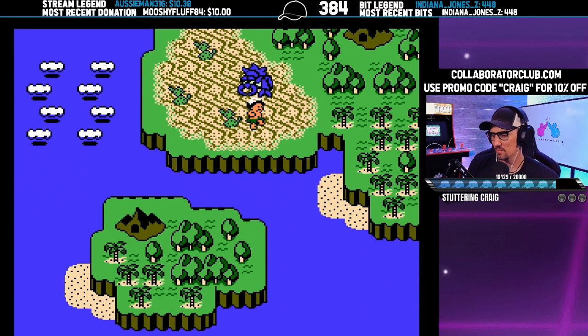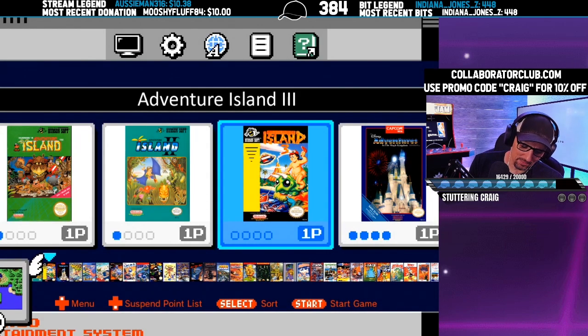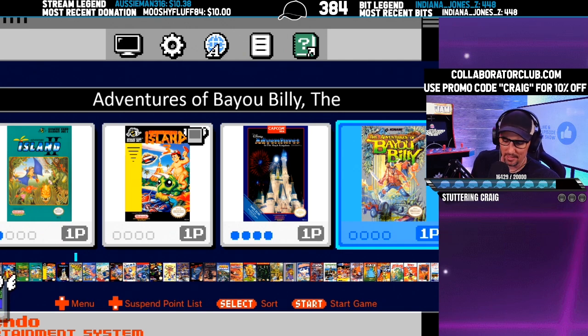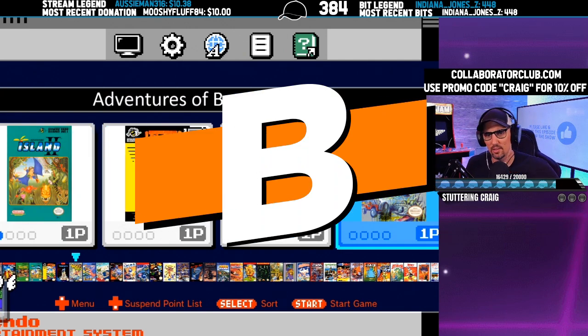That was fun. I'm going to give that a B. I think I like 2 better than 3. So Adventure Island, if you're scoring at home: B minus for Adventure Island, B plus for Adventure Island 2, B for Adventure Island 3.